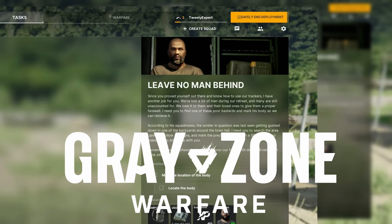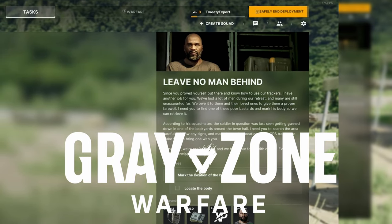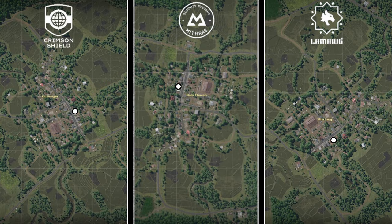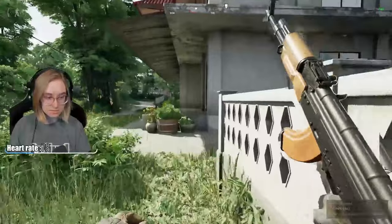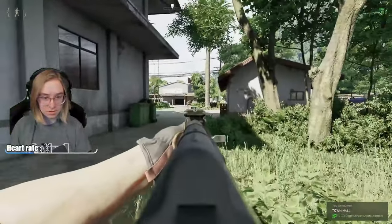You have the quest Leave No Man Behind in Grey Zone Warfare, and here's how you find it. Pause for the map. Every objective is a white circle and oriented to every single faction. You can orient yourself by finding a building with a big red roof that you can find on your map.